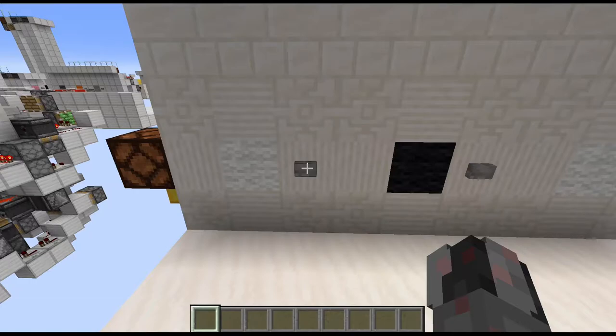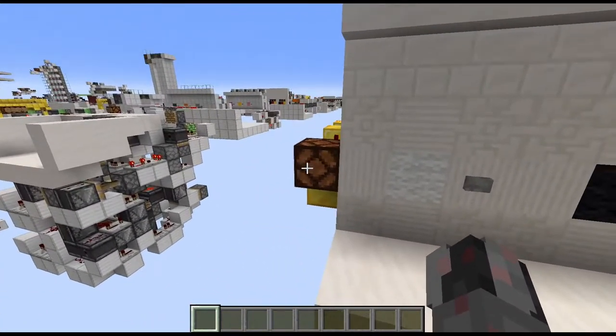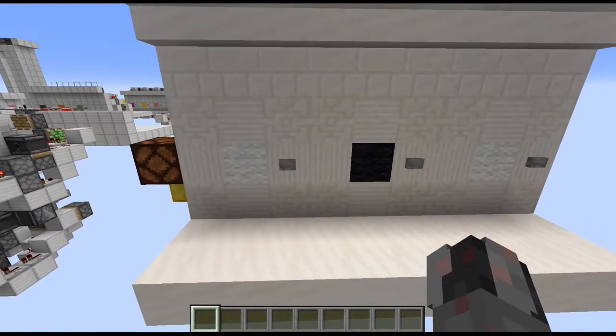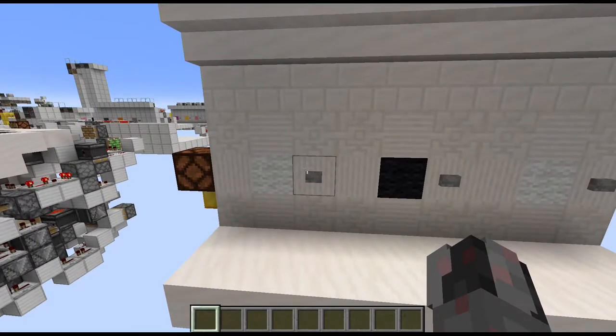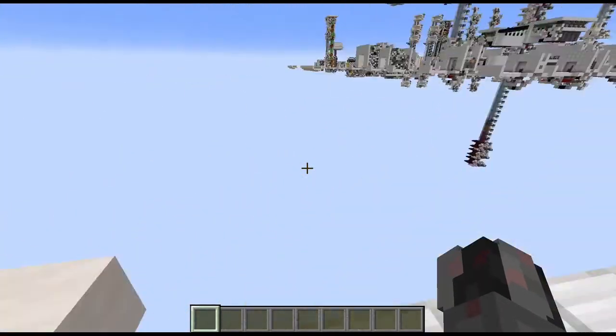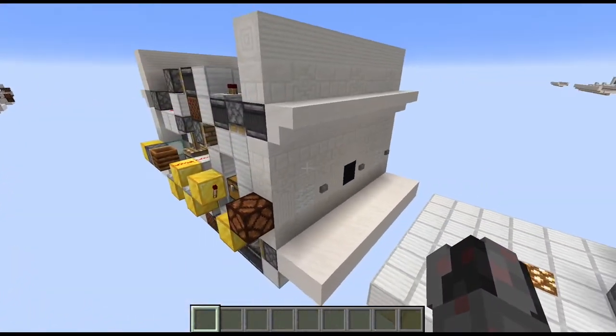So most people just shuffle the lock right next to the door or whatever, and if someone comes along he will most likely first try to just shuffle the first part of the lock. So the security is not that high, and that's basically what I wanted to solve with this build.